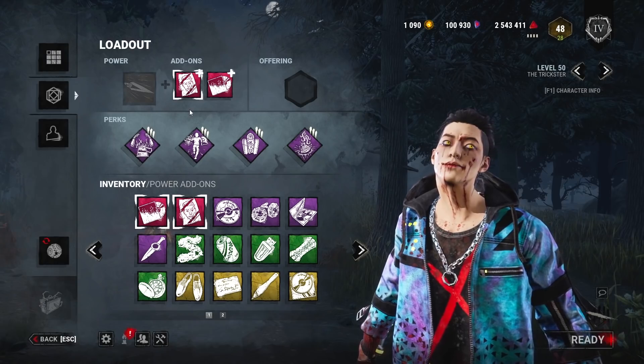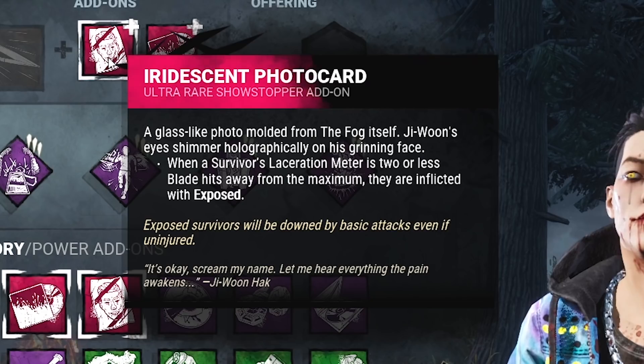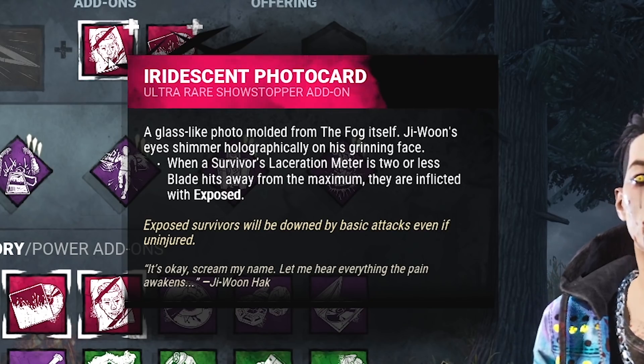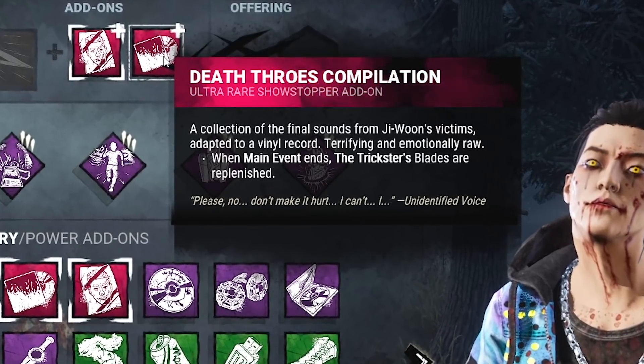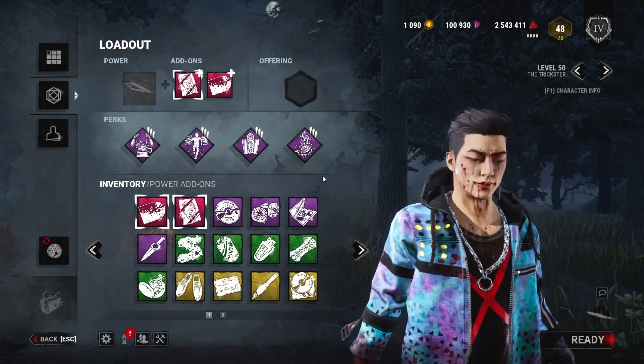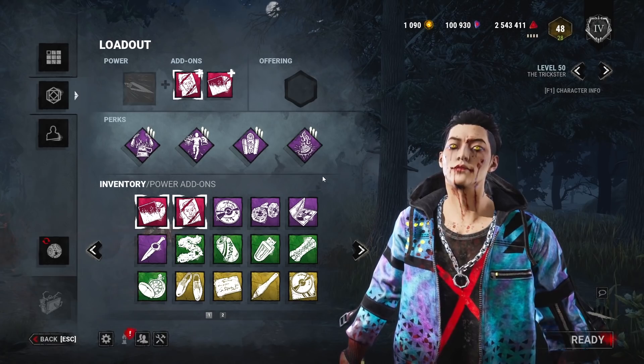The Bully Squad Destroyer — Iridescent Trickster with our first add-on, the Iridescent Photocard. When you hit four blades on a survivor, they become exposed to an M1 attack, and the Death Throws compilation completely refills your blades after using Main Event. Drop a like for this Iridescent series, make sure you're subscribed, and let's get into the Bully Squads.